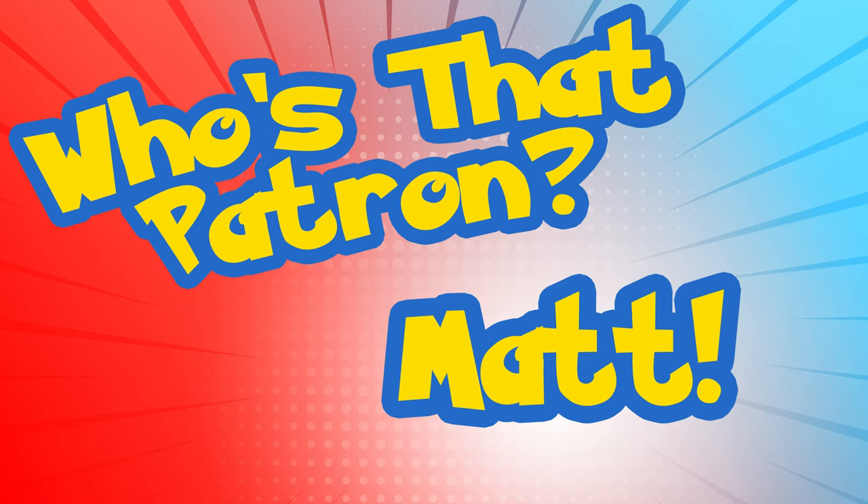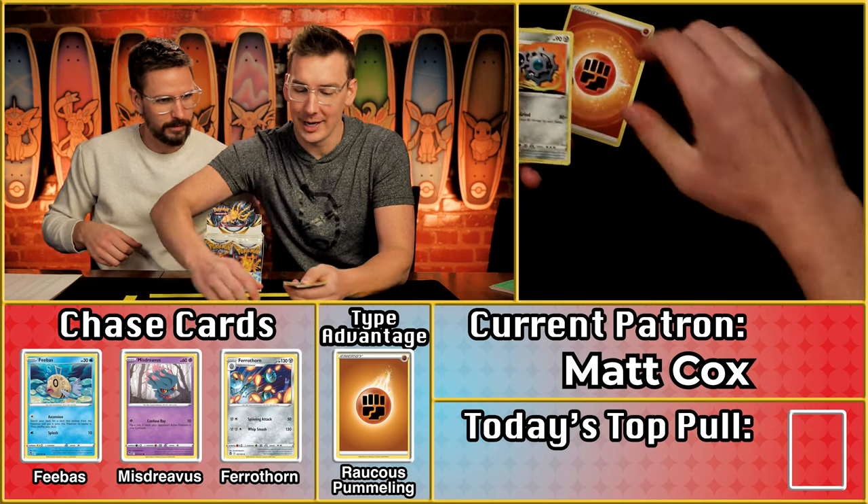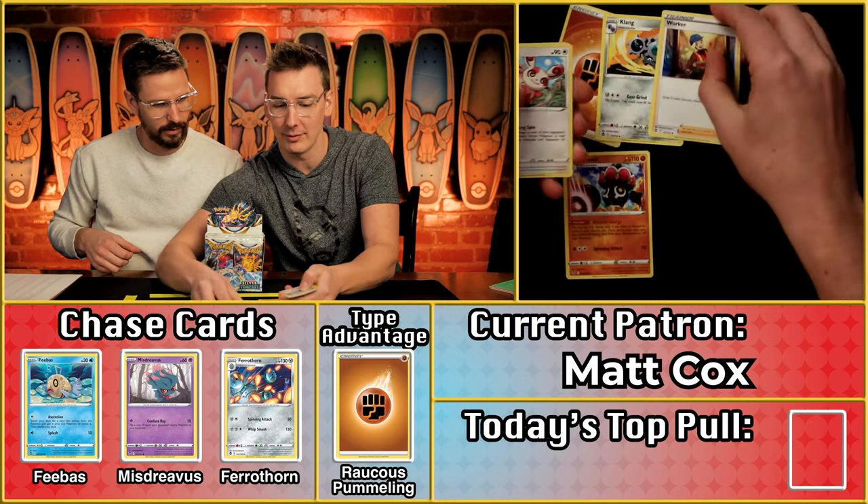First up on the season is Matt Cox, joining us from last season. Lucky number pack number one. From season two, Matt scored 13 points — none of those carry into season three, everyone starts at zero. But 13 points would have put Matt right in the running for that Big Steve award, which was 14 points last season. Let's see. Right out of the gate, Matt comes out swinging with the raucous pummeling energy! Claydol's a point right there.